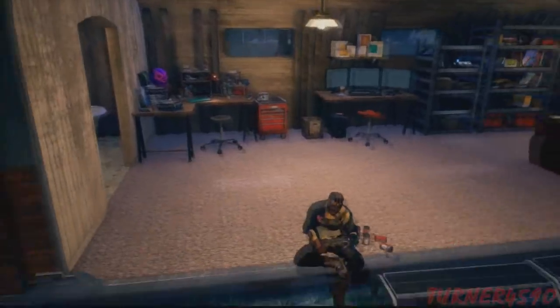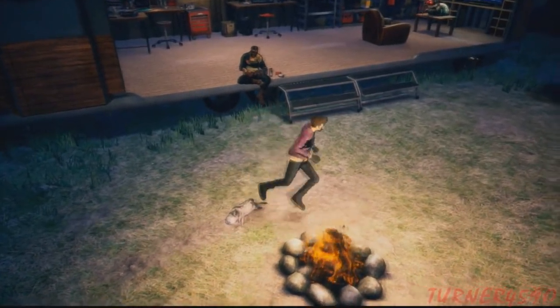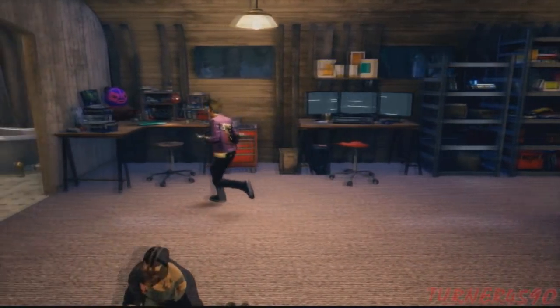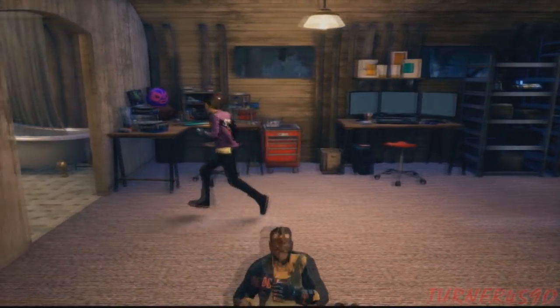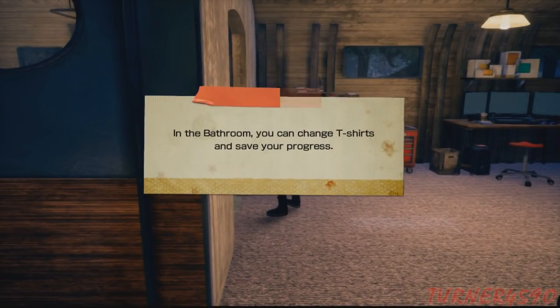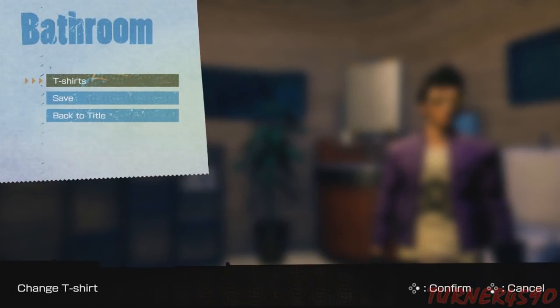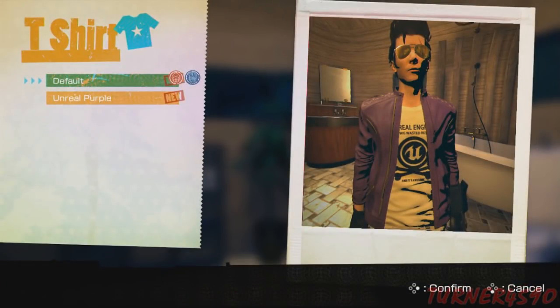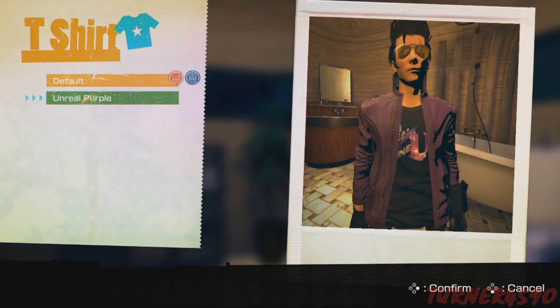Anyway, so this hub world is pretty tiny. As far as options are concerned, it's probably just as much as your motel in the original, except you can actually run around, which is really cool. First things first, let's go to the bathroom, because you can actually change t-shirts. Unfortunately, there is no customization as far as Travis's glasses or gloves or anything — it's just the t-shirt. And you can swap out both Batman and Travis, and access whatever you want, which is really cool.